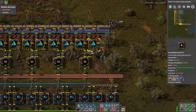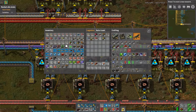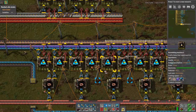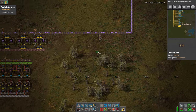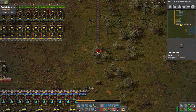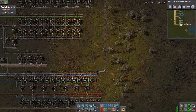Instead of trashing those, let's just get these guys moving. We really need modules - this one has one module in it. So this is going to come up and connect in. I was considering initially doing a second lab setup but I don't think that's necessary, because we're not limited by lab speed and not all of it is even speed beaconed at this point.